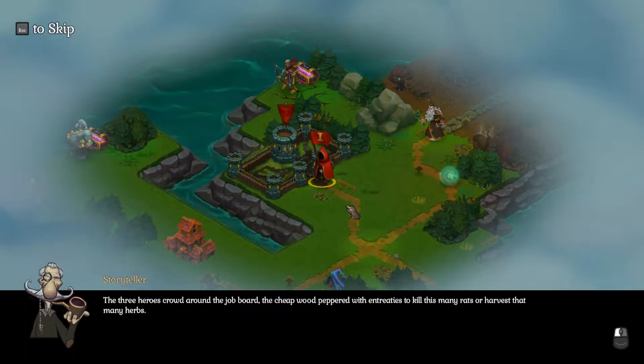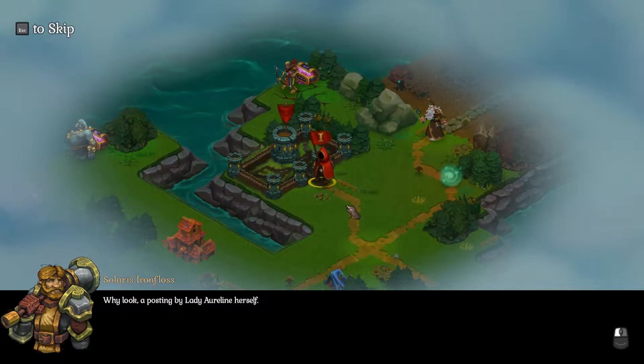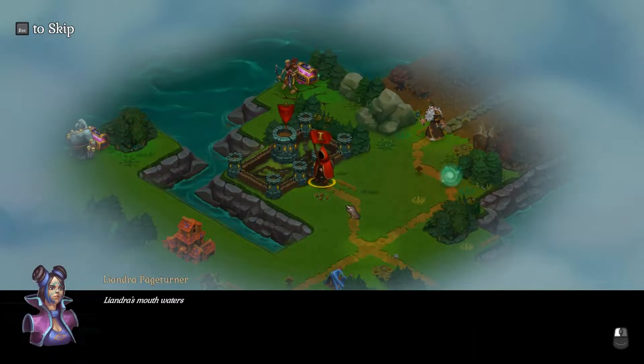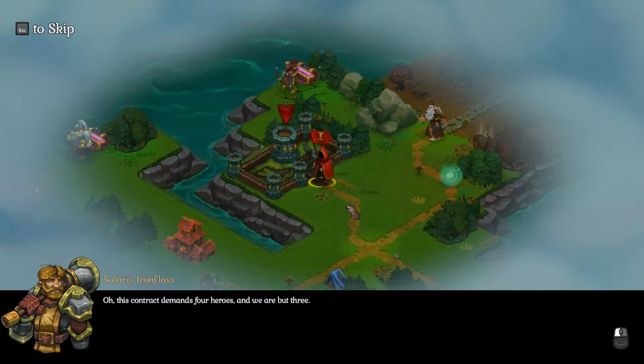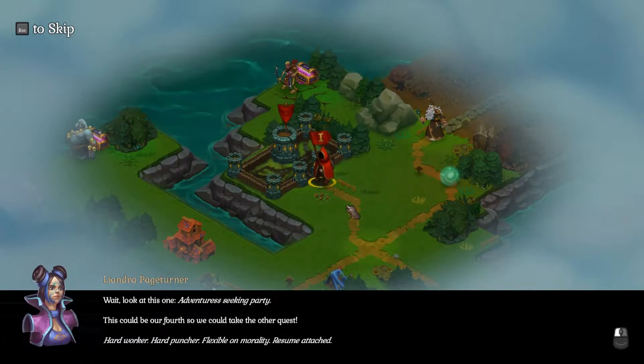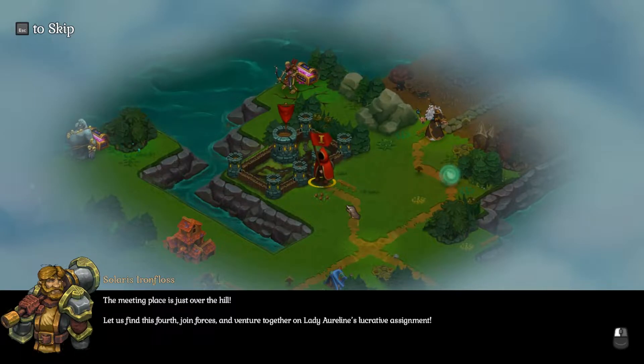The three heroes crowd around the job board, peppered with requests to kill rats or harvest herbs. They spot a position by Lady Aureline herself — her estate is so grand her footmen need butlers and those butlers need footmen. The contract demands four heroes and they are but three. Then they spot another posting: 'Adventurer seeking party — hard worker, hard puncher, flexible on morality, resume attached.' The meeting place is just over the hill; they'll find this fourth hero, join forces, and venture together on Lady Aureline's lucrative assignment.